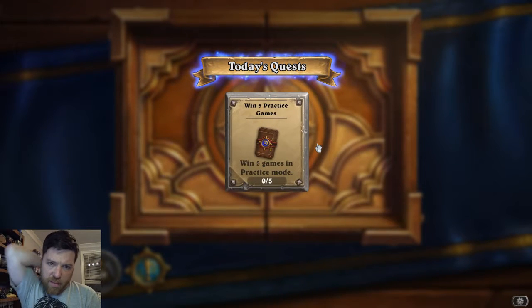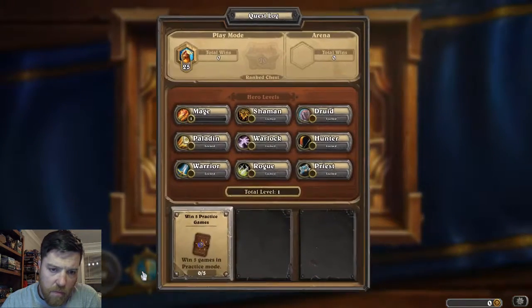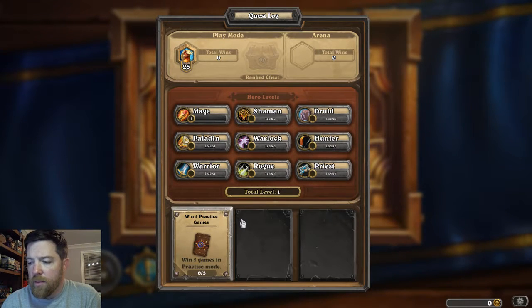It's going to be the same quest: win five practice games. One thing to note after you've completed the tutorial and beginning quests — every day you will get a new quest available until you have three, and once you have three you'll get no new ones until you complete one. Every day you're allowed to re-roll one quest using the little X in the top right corner, and it will randomly select a new quest. That's helpful if you get three quests you don't want or are unable to do.